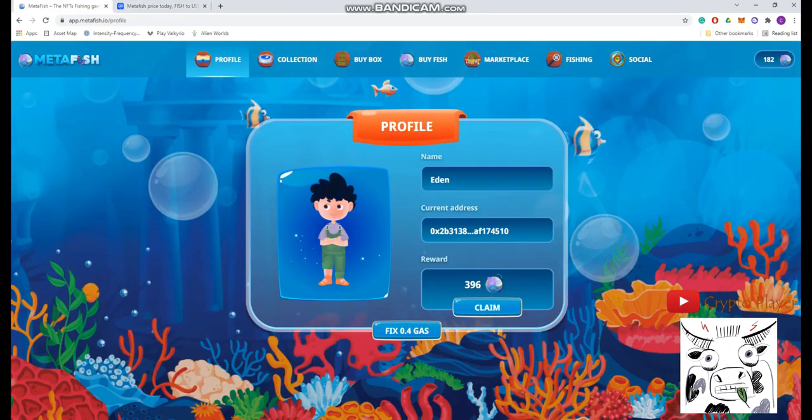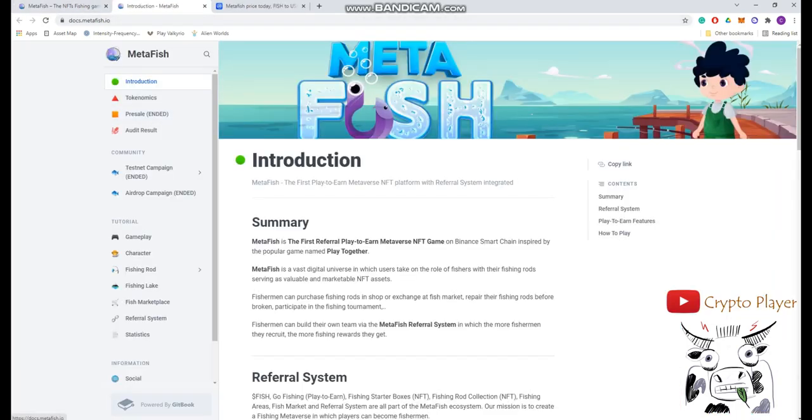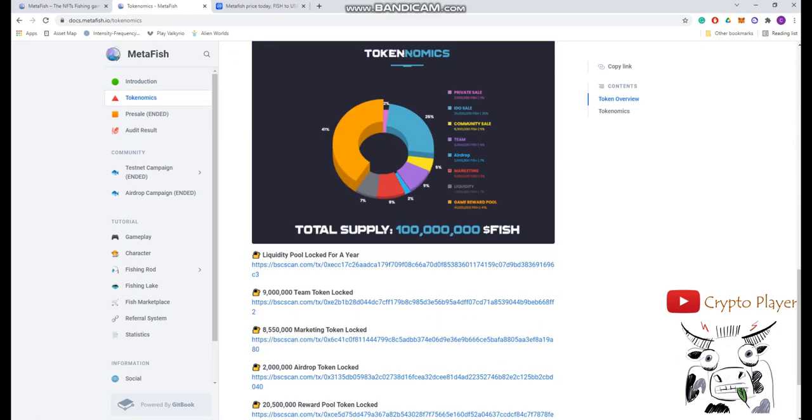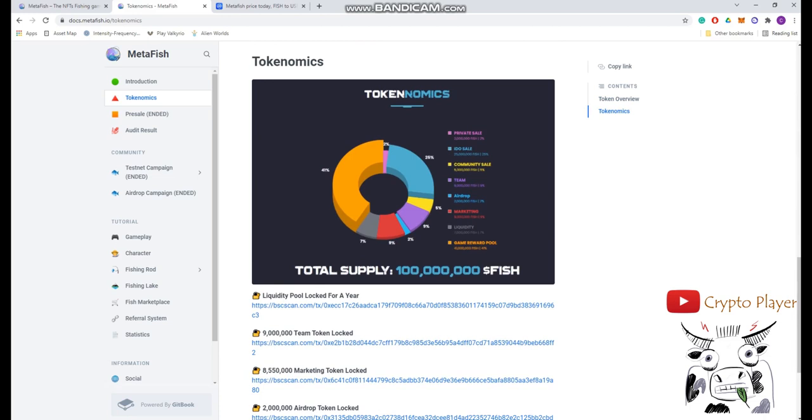Let's look at the tokenomics of this game. The game reward pool is 41% — that's 41 million Fish coins, which is good. When you play the game, everybody will earn a lot. I didn't like the 25% ideal sale because I thought it would create pressure on prices, but they say they're blocking the coins partially.